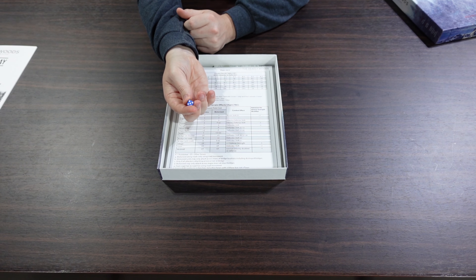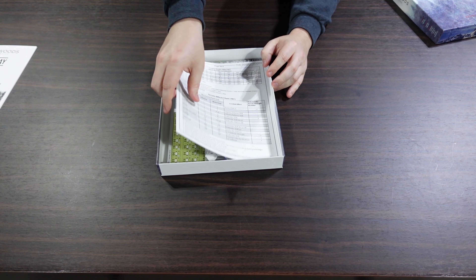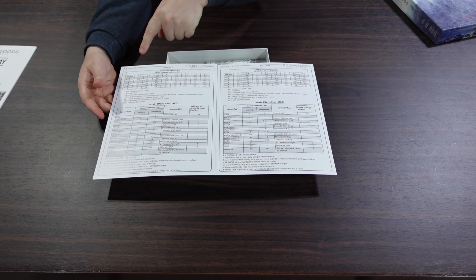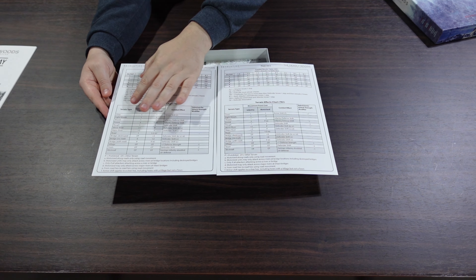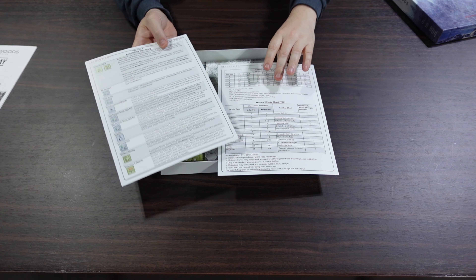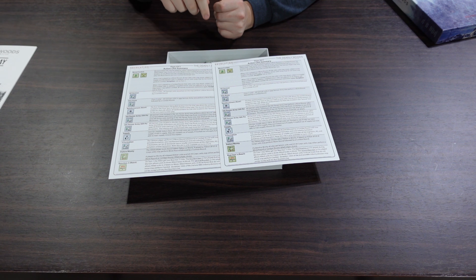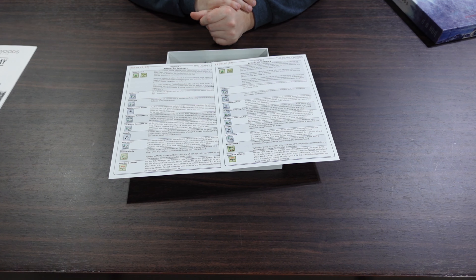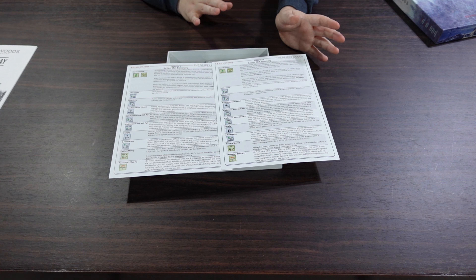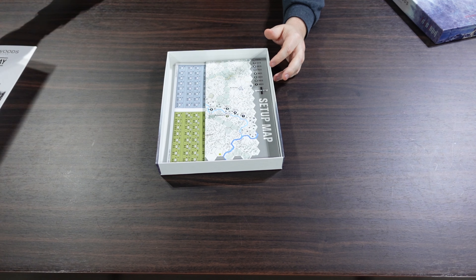There are some very small blue dice — about five millimeters. A couple of identical play aids include our CRT for odds-based combat and a big terrain effects chart. The terrain effects chart isn't pictorial on the play aid, just words, but there's a key on the map. On the back is our action chit summary. This is important because it's a chip-pull game — you put chits in there, and when they're pulled, you do what they say. It's a quick reference when learning the game, so there's no need to go back to the rulebook. I very much appreciate that — it's a hallmark of this particular series.